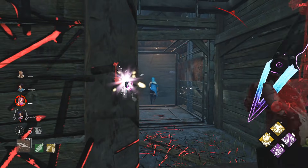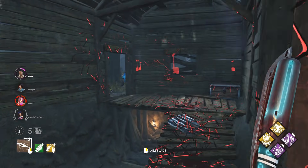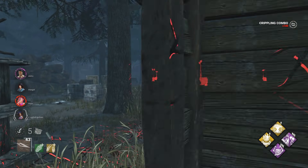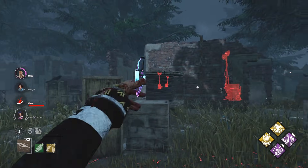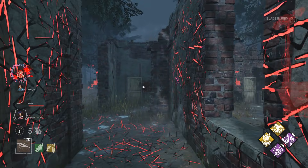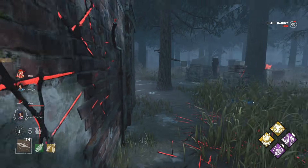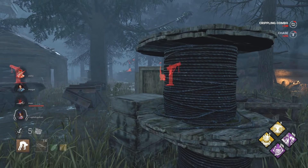One more hit and she's down. He took the hit for her — pretty good. Down she goes, ain't going to avoid that. There you go, that's another free injure — I'll just take that one as well. Run off with this hook.